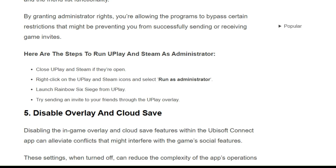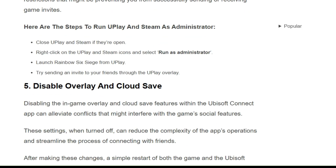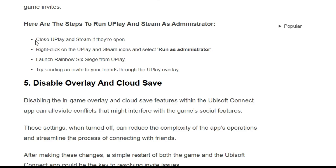Here are the steps to run Uplay and Steam as Administrator. You can simply follow the on-screen steps to run Uplay.